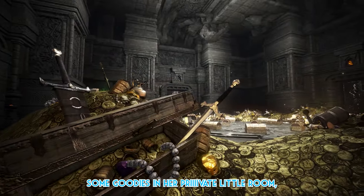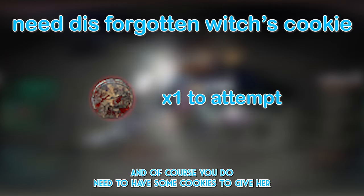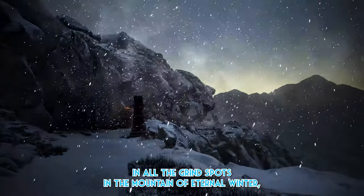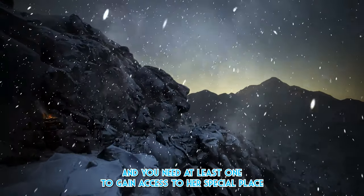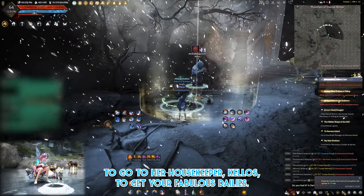She's hidden some goodies in her private little room, just waiting for you to plunder. You do need some cookies to keep her happy and several trials to pass before she'll invite you in. These cookies can be found in all the grind spots in the Mountain of Eternal Winter, and you'll need at least one to gain access. Right-click on the note to go to her housekeeper, Kello's, to get your dailies.